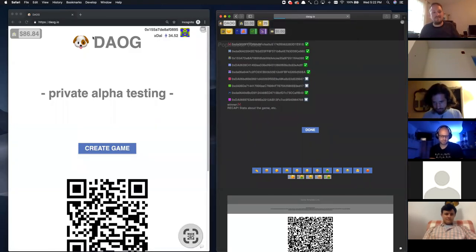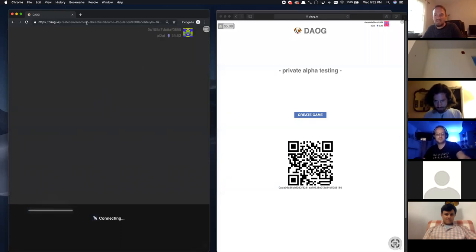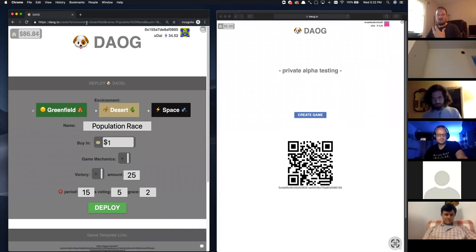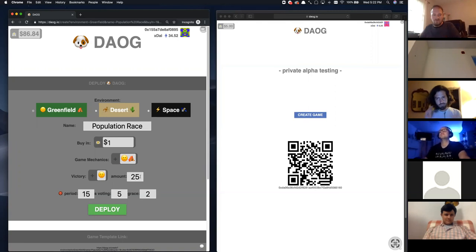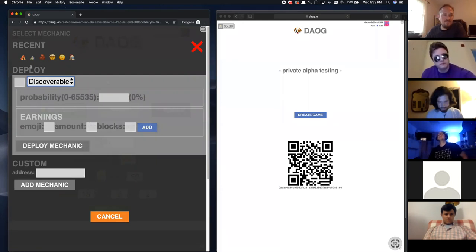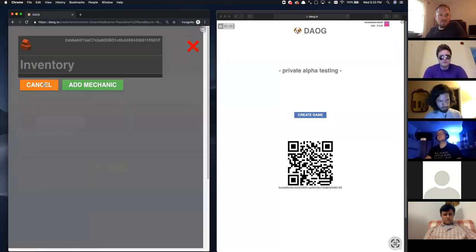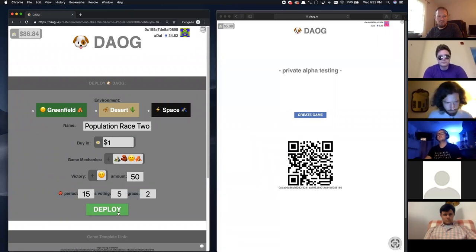I think I can just paste in the template link and it will create everything for me. We'll do another population race, but this time we'll bring in some more rules through a voting process. We'll go for maybe 50 population to make the game take a little bit longer. Everybody's going to buy in for a dollar again. Let's add one more concept — the discoverable. I'm going to add a discoverable contract so that as you're exploring, 15% of the time you'll find a mountain, and that mountain will generate bricks. I'm going to add those into the game so they're ready to go, then deploy that contract.